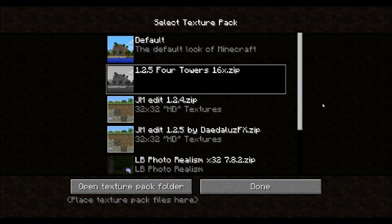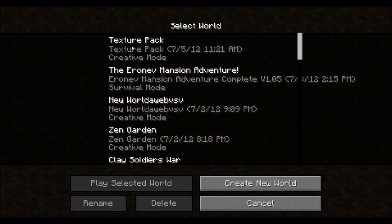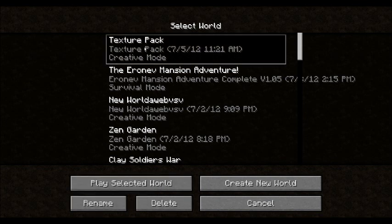Hey guys, what's going on? Tyler here from FreeSpriderFilms, and today we're here with another texture pack review. This is a 4 Tower 16x16 resolution. There's also a 32 resolution, but I'm just going to be doing the 16 because I don't feel like it's stalling Minecraft. And unlike the Weyukian, this one has all the mobs done, except for the armor, but that's okay.